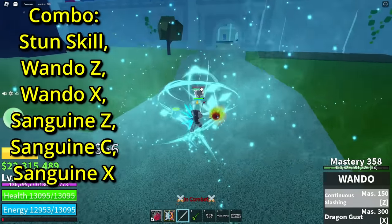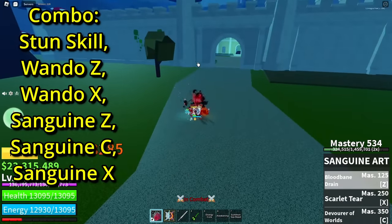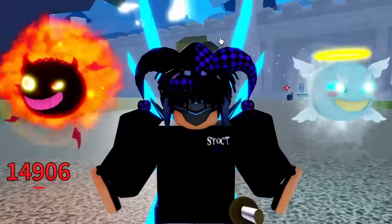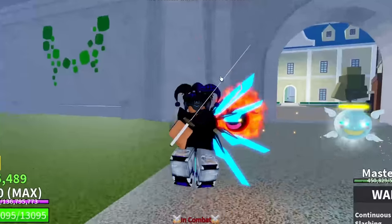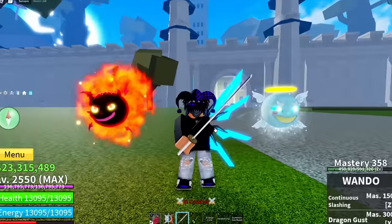Do the Z move, hold it all the way, spam X — nice. Sanguine Z, Sanguine X — and there you go, they died. I don't even have hunter cape on, so if you get hunter cape it does even more damage. Let's go bounty hunt.